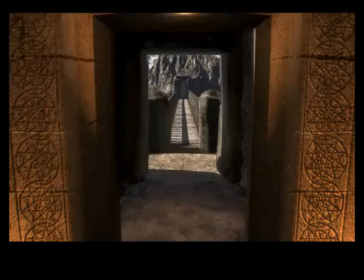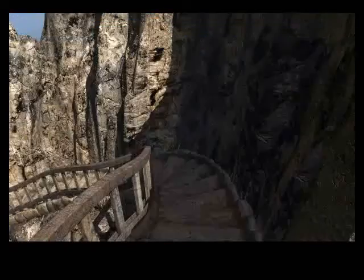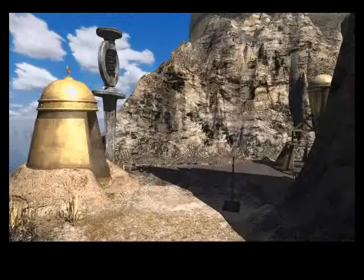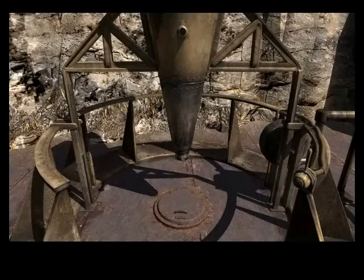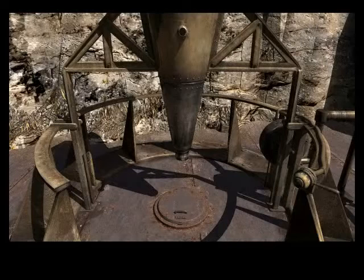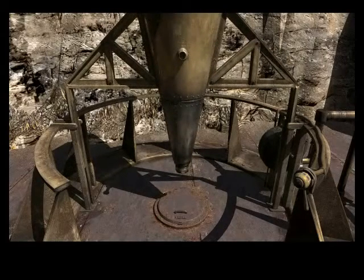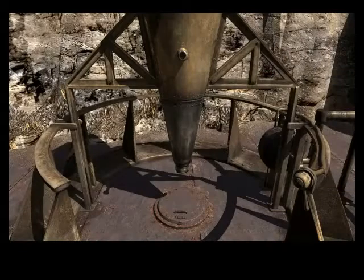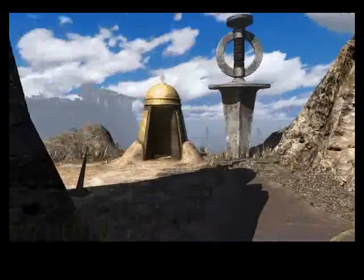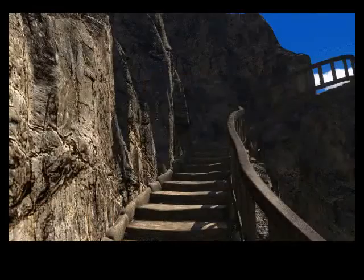Now we can get back out to the outside. While we're outside, before we continue, let's do one more thing. Let's see if our actions with the steam valve have had any effect on the telescope. We can definitely hear the sound of steam now. And indeed, we can now lower and raise the telescope using these controls. But since the hatch is still closed, it doesn't really do anything. But we will need this at the end of the game - yes, all the way at the end.